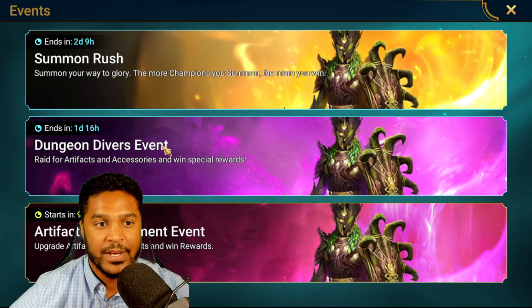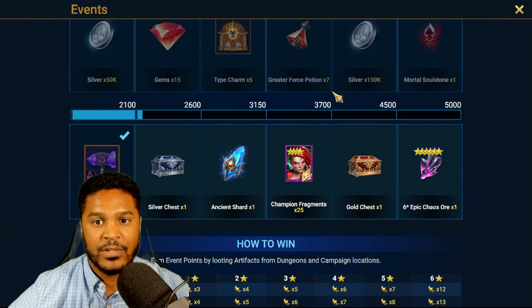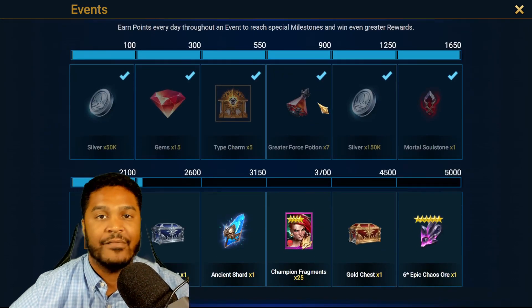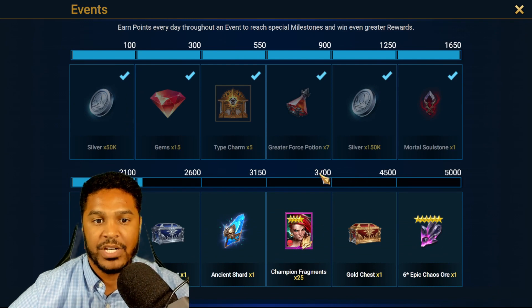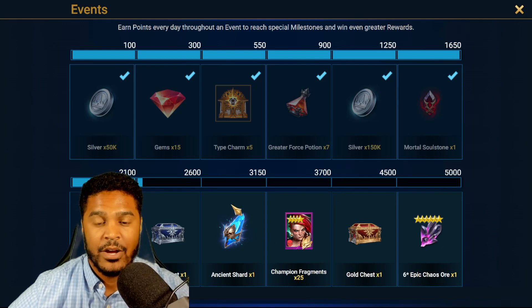The Dungeon Divers event is almost done - that one's definitely the hardest in my opinion. With the 2x gear from Dragon, you should be able to complete it if you have the resources. If you don't have enough energy it's a problem because then you have to dip into gems and you'll run out really quickly. For early and mid game players this is going to be challenging - a lot of players end up spending money on gems for energy or on shards because of dungeon divers or summon rush.